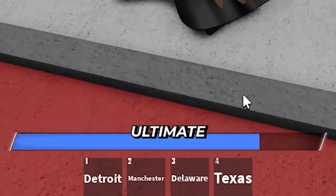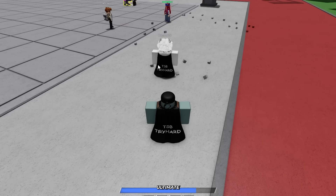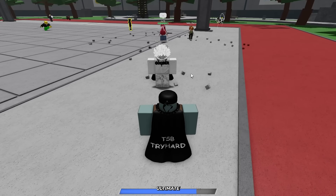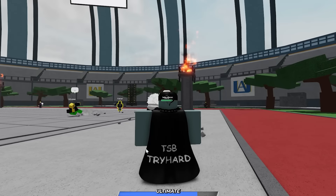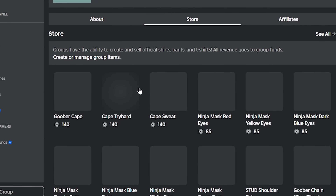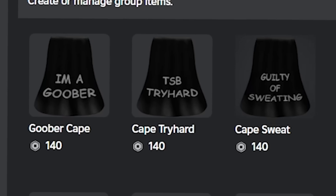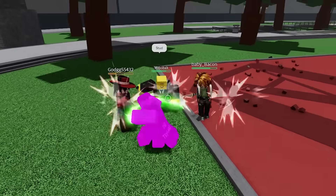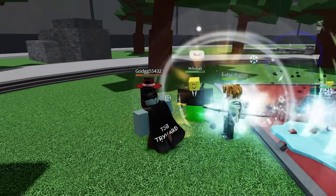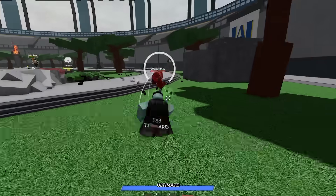We're going to have our ultimate mode so we can test it out too. If you guys like this cape, join my Roblox group and check out the store — I just released a bunch of cool cape designs like I'm a Goober, TSP, TryHard, and Guilty of Sweating. I just got so many hits all at once and I almost have my ultimate mode already — that was insane.